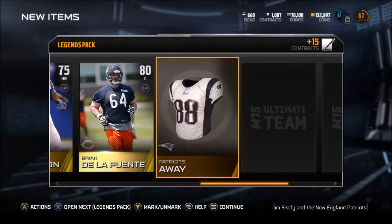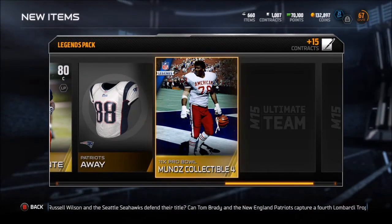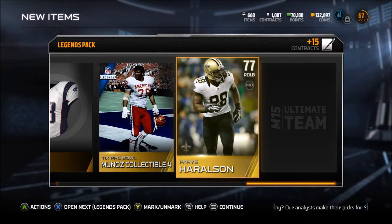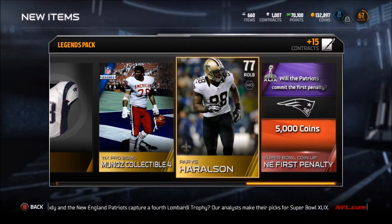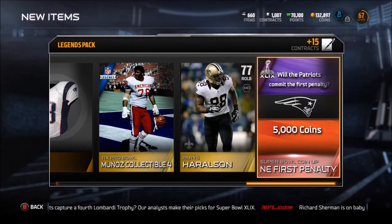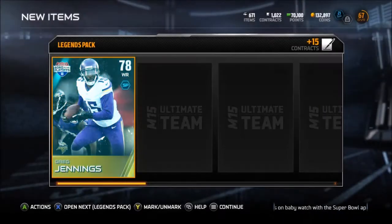Patriots away - second time I got that. Eleven-time Pro Bowl Munoz. Another Paris Harrelson, although that one was like 82 overall. Coin-up: will the Patriots commit the first penalty for 5,000 coins. I don't know, but for the sake of MUT coins I hope they do.